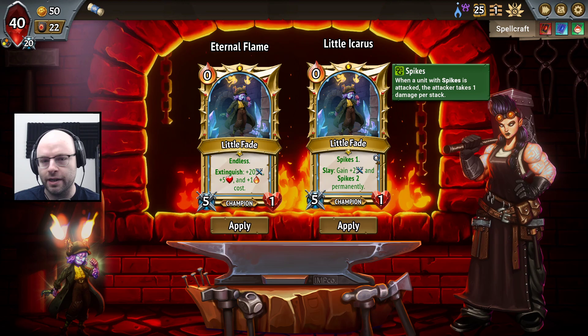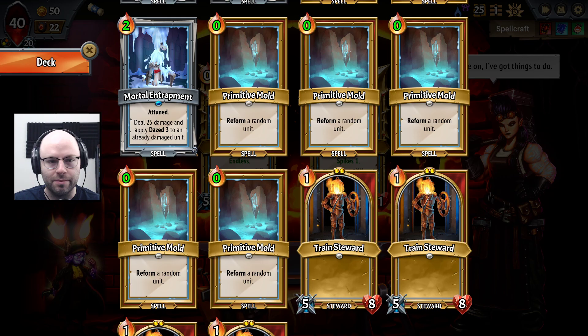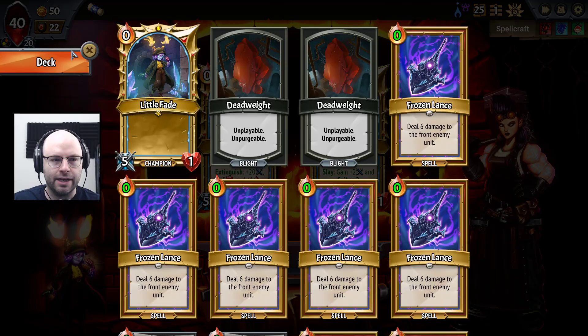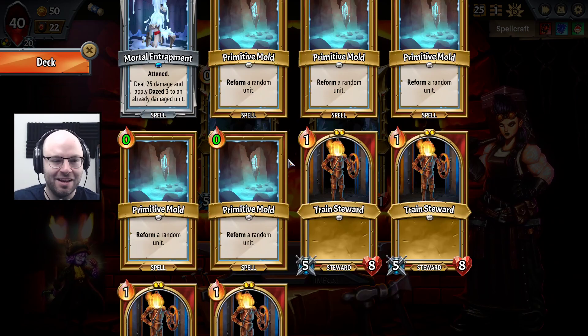There are a bunch of different options here that I quite like. I really like all permanent cards — that's kind of my number one thing that I love in this game, cards that get permanent upgrades. Then there is also Extinguish — so every time you die, you get stronger, but we can't actually bring you back because you have Endless, which I've now learned.